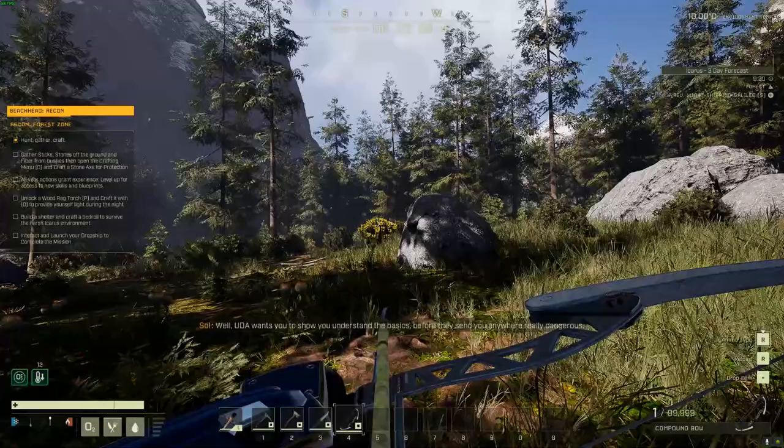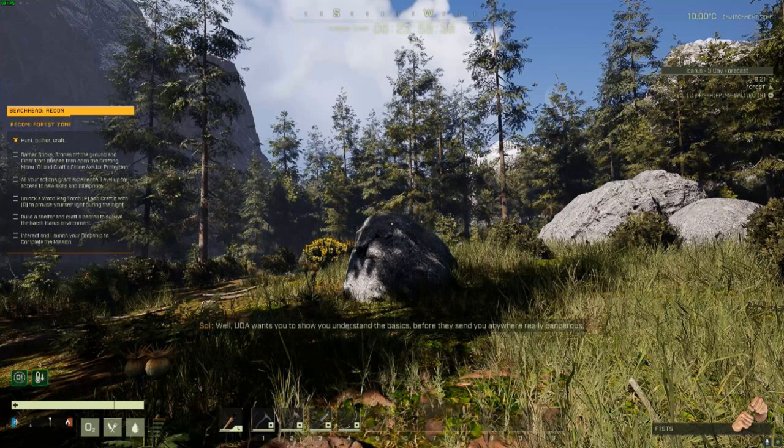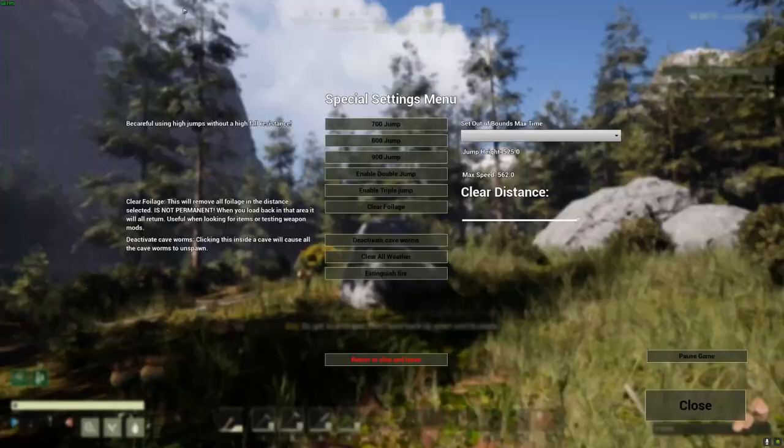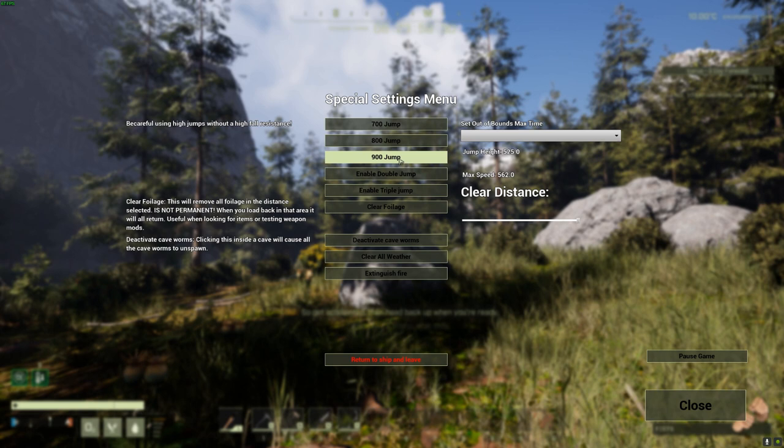First thing we're going to look at is the Custom Options mod by JimK72. This mod is bundled in my quality of life mod, and you activate it by making sure your fists are equipped in the lower right of the screen. You can do this by hitting the hands key, which is the H on your keyboard. Right mouse click when you see the hands, and you'll see the interface pop open.